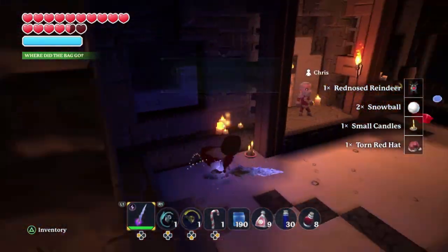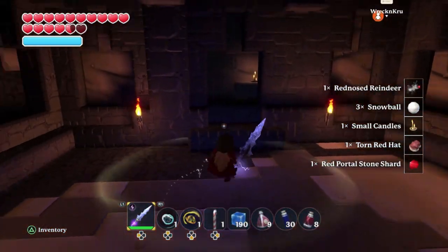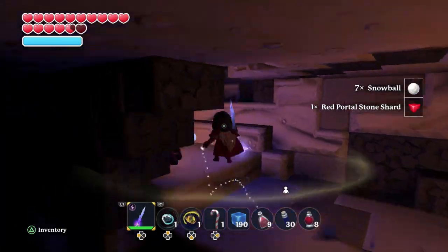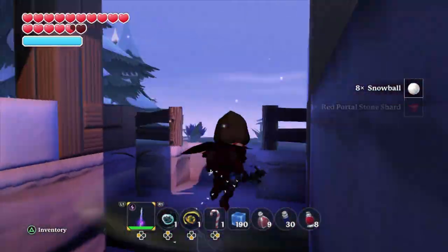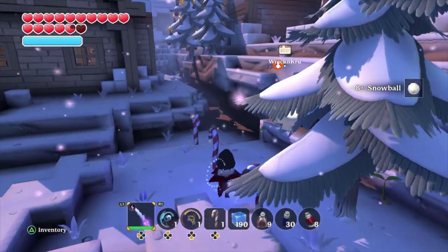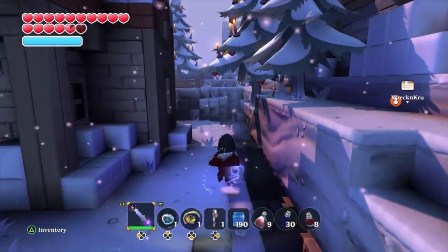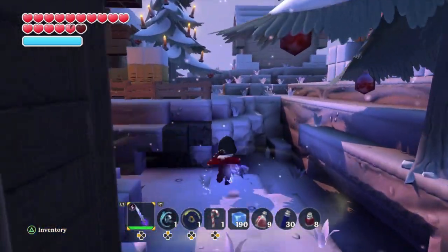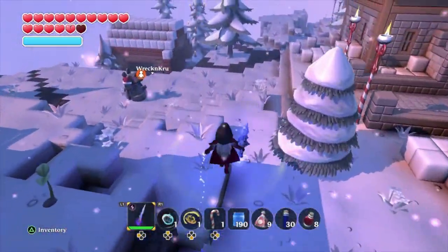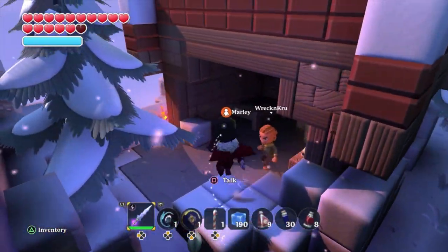Now as you can see I just picked up a torn red hat. These are what you're going to need for the next quest. The next quest is going to be the Grinch. You're going to go out and the Grinch can spawn anywhere on the map — he's going to be in a little house anywhere on the map. He can also spawn on small islands that sometimes appear around the main map. We luckily found him pretty quickly — Kevin found him. We're going to go ahead and run over to the Grinch.